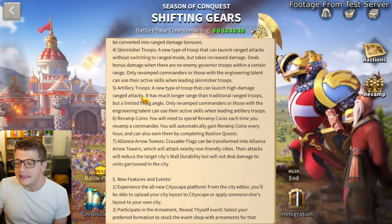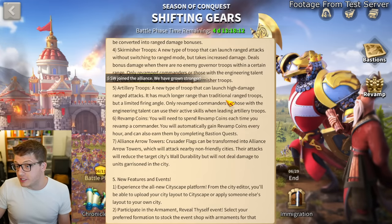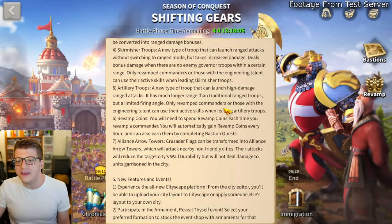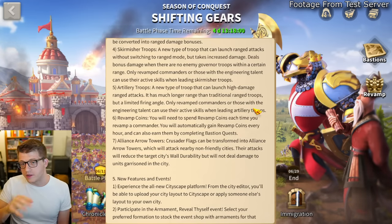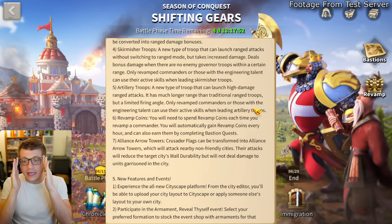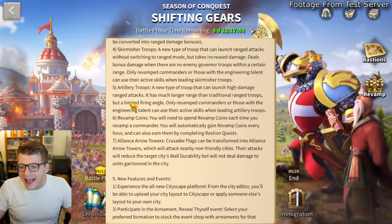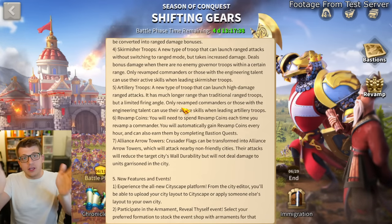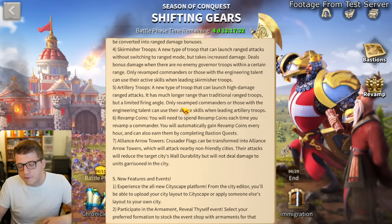Artillery troops are a new type that can launch high-damage ranged attacks with much longer range than traditional ranged troops, but with a limited firing angle. Only revamped commanders or those with the engineering talent can use active skills with them. I assume the normal 360-degree range circle is replaced by a cone — you can shoot in a specific direction. That could be super powerful for things like passes, especially if it's higher damage.